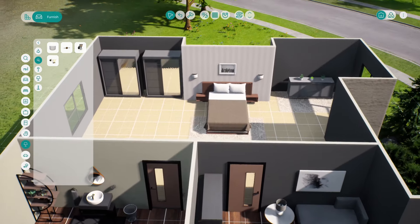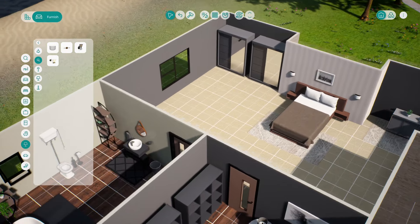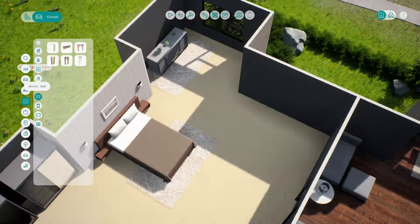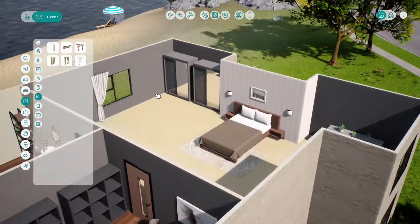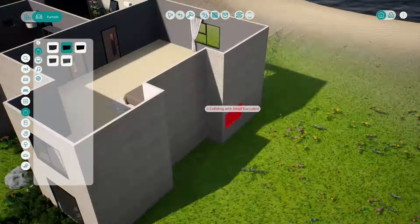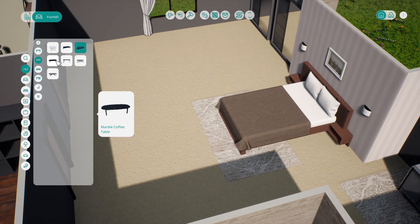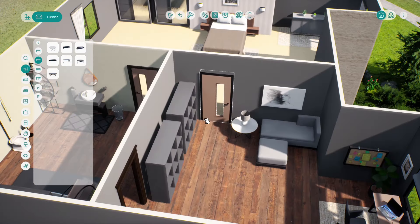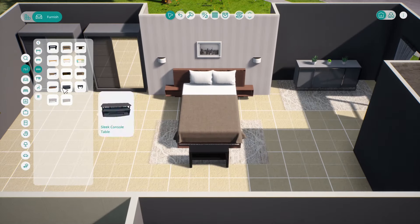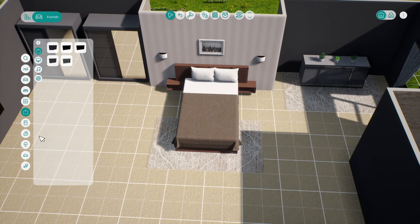Then the main bedroom - wardrobes to the left, a lovely little bed keeping the same theme and colors. Added two rugs to make it look a bit more comfortable. Adding curtains was really frustrating - you can only get one curtain on one side, couldn't enlarge it to cover the window, it just didn't work. If any of the developers happen to see this video at this point - please add more curtain options!